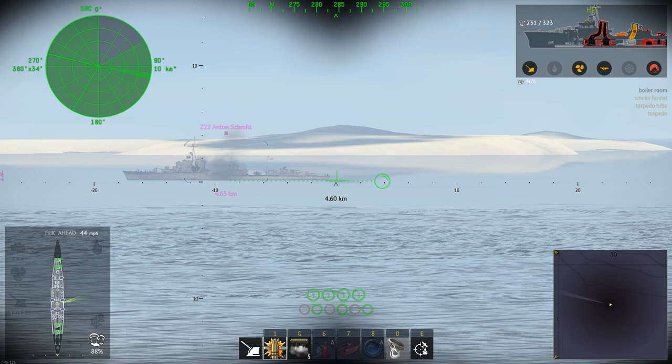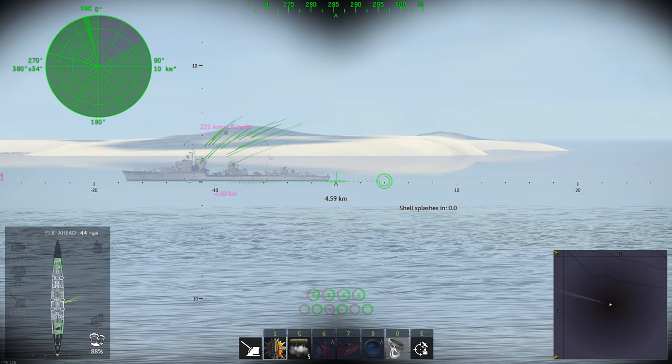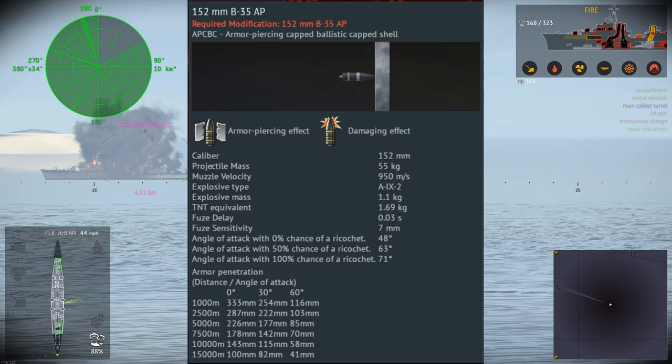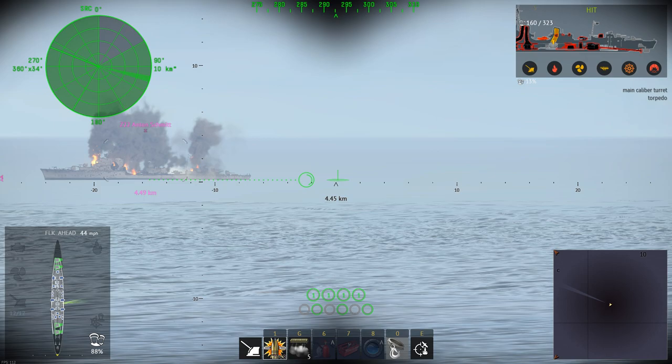The ordnance that this light cruiser has is standard with the Soviet tree, meaning all of the shells will be the same as the other vessels. The main guns are the 152mm with HE, APHE, and SAP rounds. The HE has 15mm of penetration and a 950m/s velocity. The APC-BC round has 333mm of penetration and a 950m/s velocity, while the SAP has 172mm penetration at the same velocity.